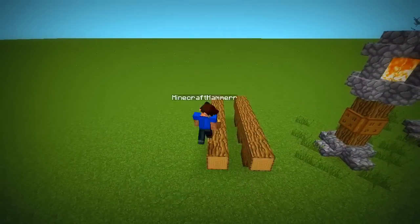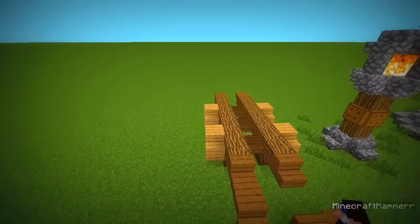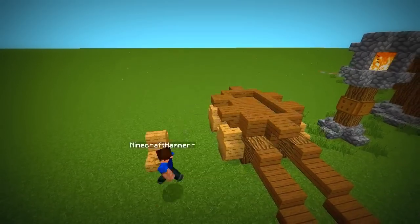Building a cart can be kind of tricky, but the easiest way is to build a small platform with wheels on the sides. Add two long handles in the front and fence in the top of the platform.